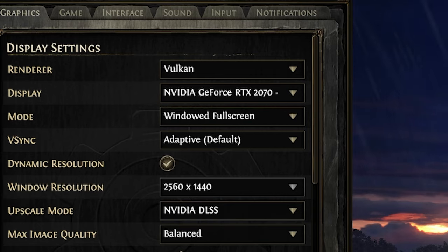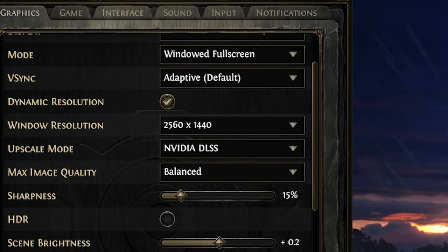For sharpness, I choose 15%, which is standard — it adds slight clarity to the textures without causing visual artifacts. The HDR setting is best turned off unless you have an HDR-supported monitor, to avoid compatibility issues.